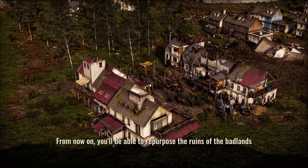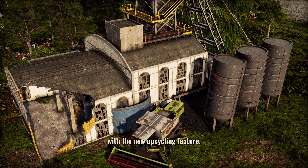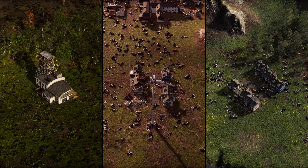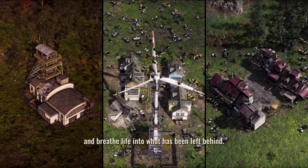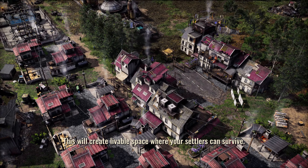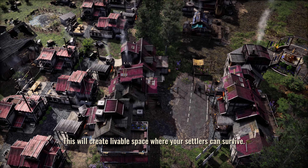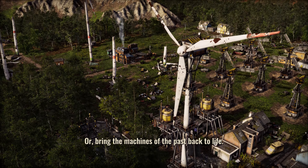From now on, you'll be able to repurpose the ruins of the Badlands with the new Upcycling feature. Seek out salvageable buildings with the Upcycling icon in your zone, and breathe life into what has been left behind. This will create livable space where your settlers can survive, or bring the machines of the past back to life.